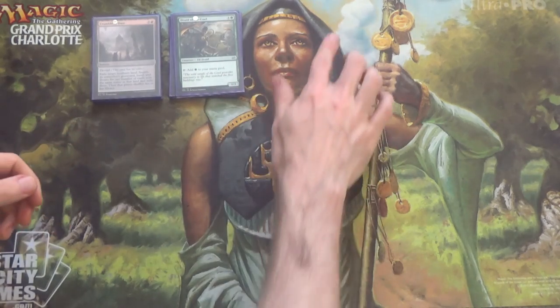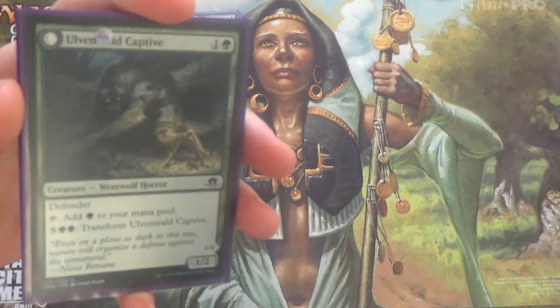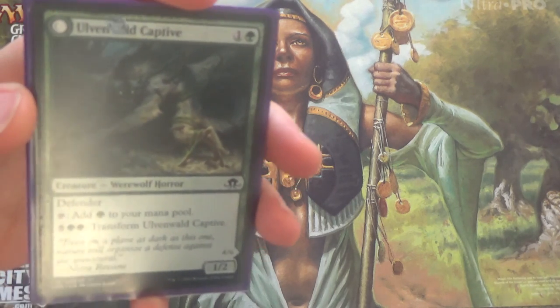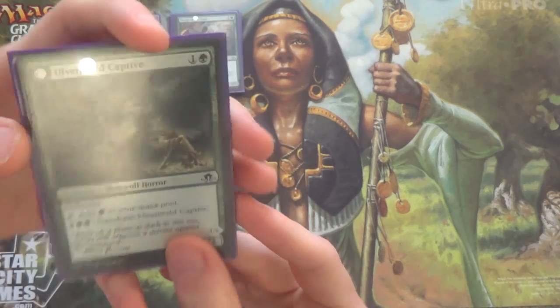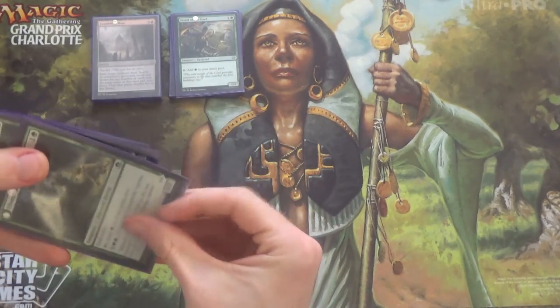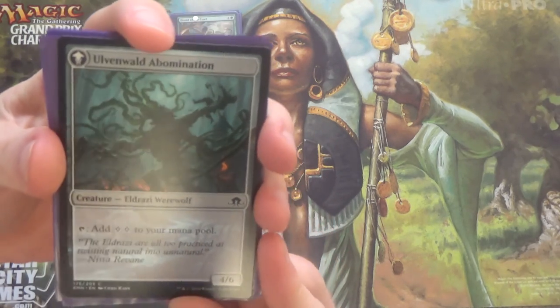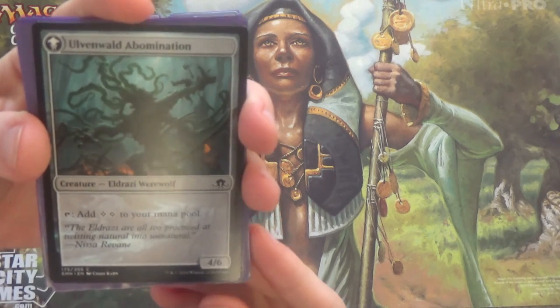Servant of the Conduit does give us more colors, but it doesn't let us keep that effect. Unfortunately, what does die to it is Ulvenwald Captive — a 1/2 Defender that for two mana will make green. But it transforms into Ulvenwald Abomination. It doesn't really matter that it makes two colorless mana; what we care about is that it's a 4/6.